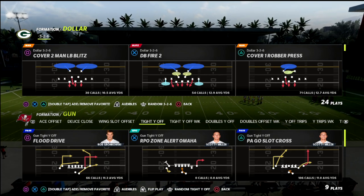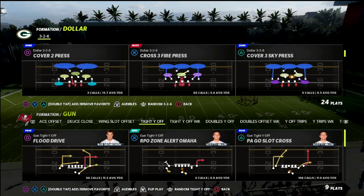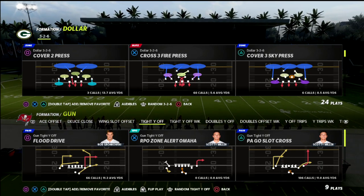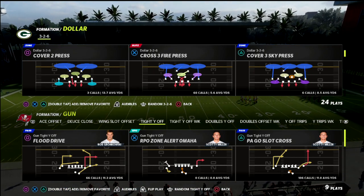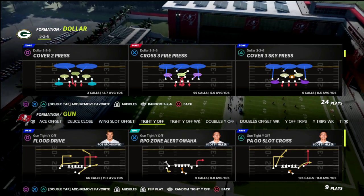Another cool thing about it that most people don't talk about too much is the fact that the defense aligns in a really good way for your user and for symmetry. It doesn't typically require very much to flip the formation against trip sets, which is a great benefit. So this is a $326 coverage defense that I've been putting together.